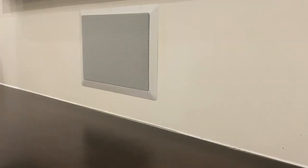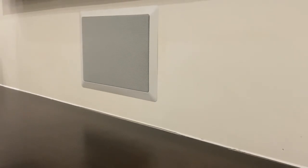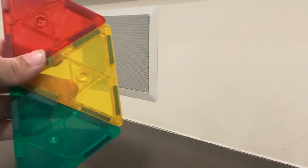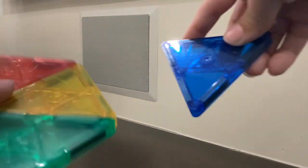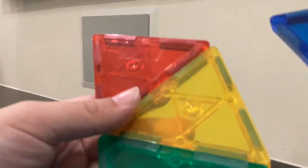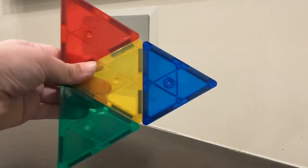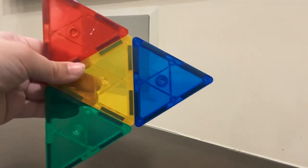So you need to do it like this and believe it. Now the last one is to make the blue one of triangle. Then the magnet out with this. And there is the gogo play.